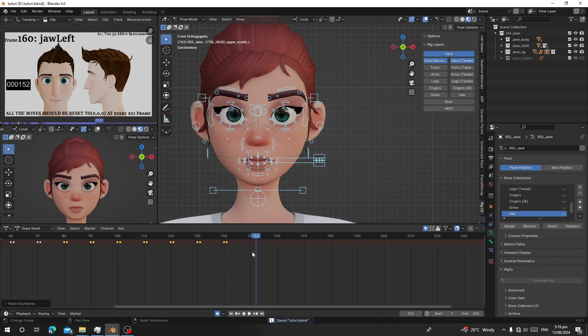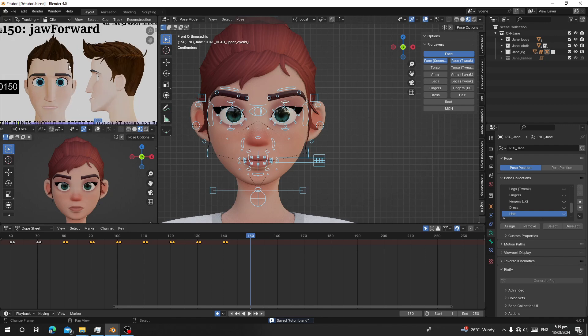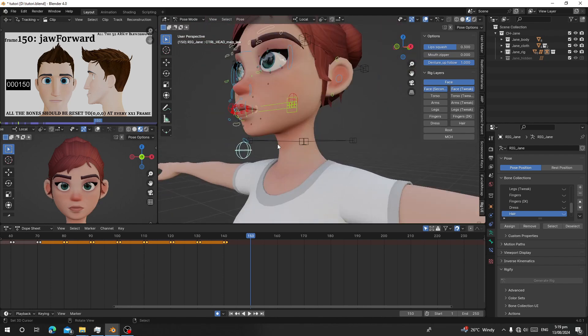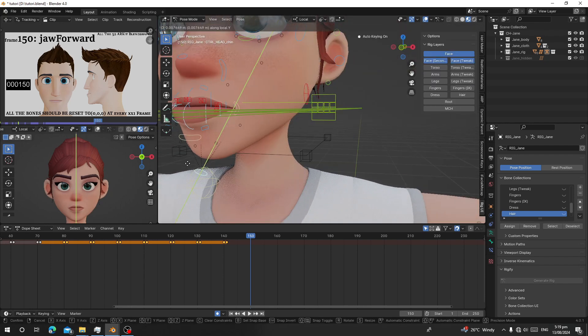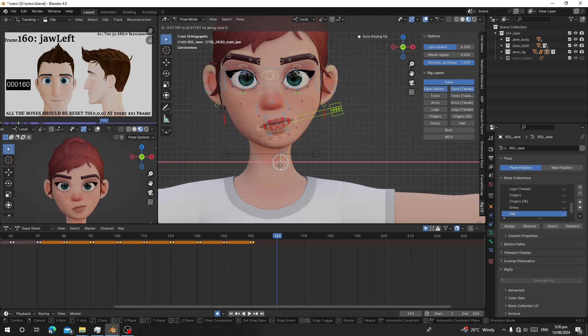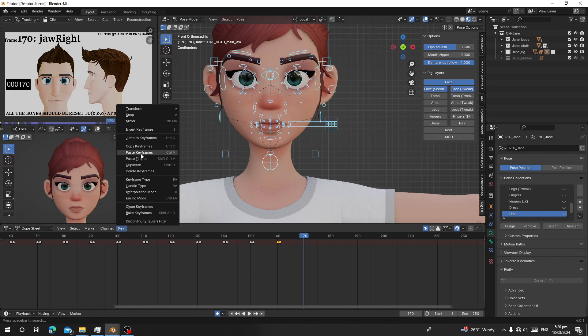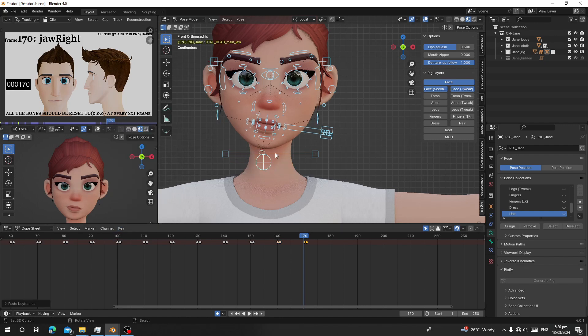Now you can see it has been flipped and it mirrors the original. Let's go to frame 150 — this one is called 'jaw forward', where the jaw moves forward. Here we have jaw left, so press I to insert. For jaw right, since it's a flip of jaw left, select frame 61 which has jaw left, go to Keys > Copy, then Paste Flipped.